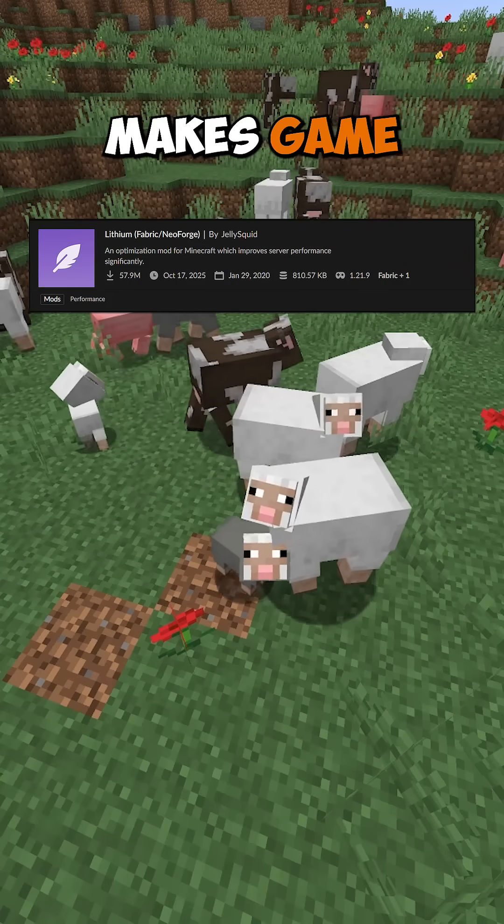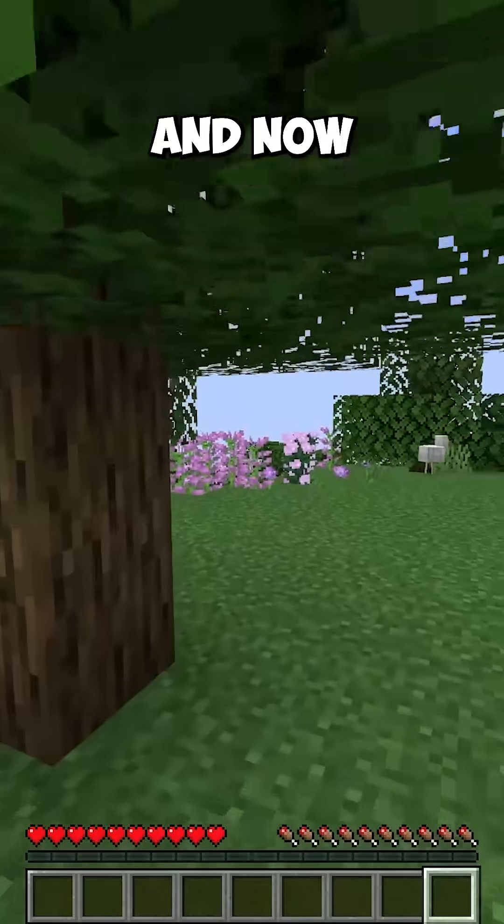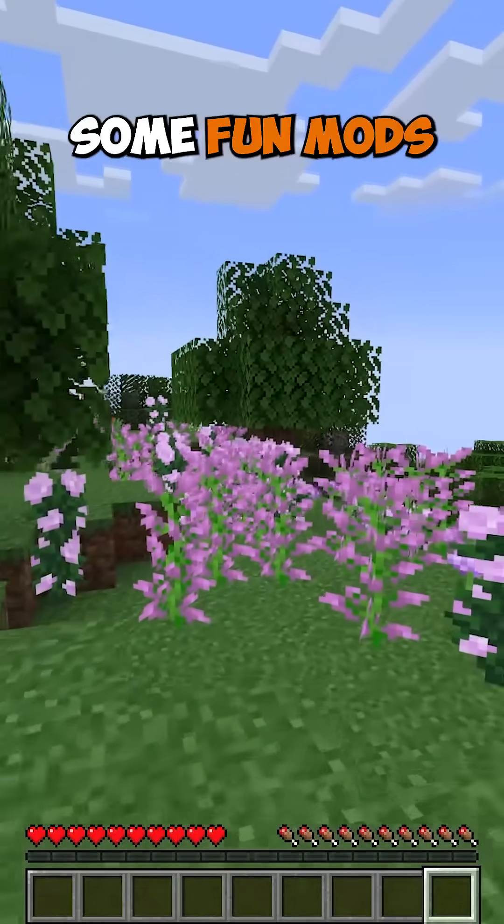Next, install Lithium, which makes game physics and mob AI much more efficient, giving you more FPS. And now that we have infinite FPS, let's add some fun mods.